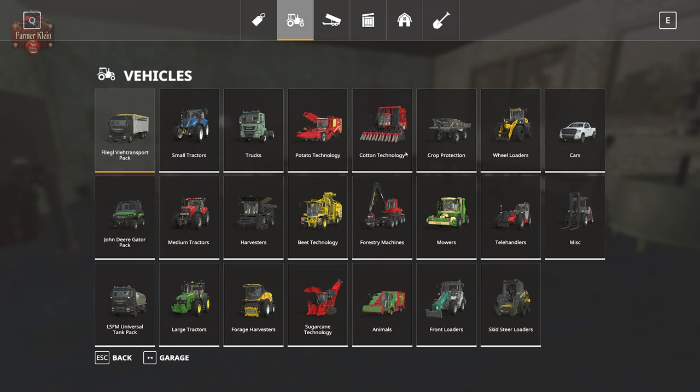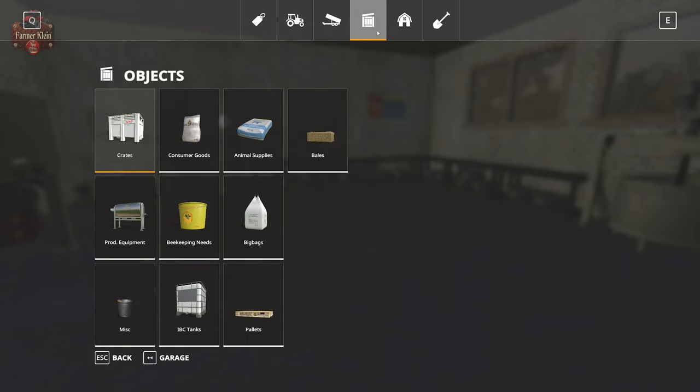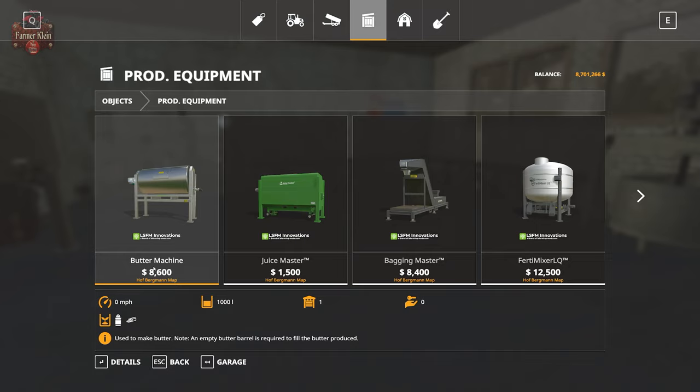If we go to the shop, then go to Objects, we go to Production Equipment and we have our butter machine for $8,600. This thing is going to take a thousand liters of milk and convert it into a thousand liters of butter.